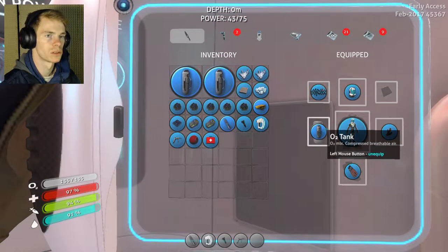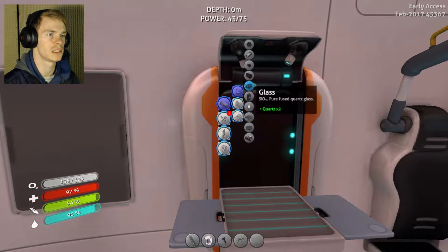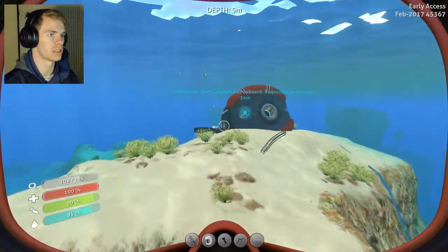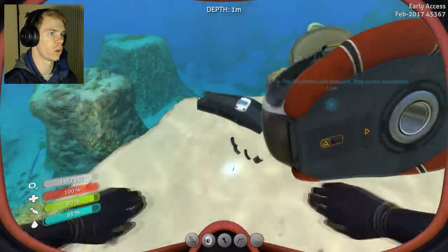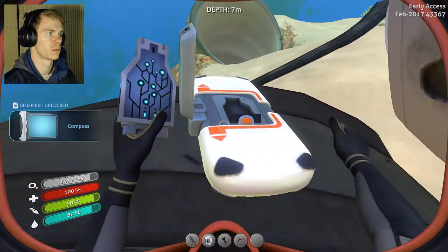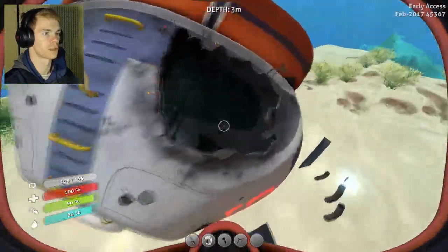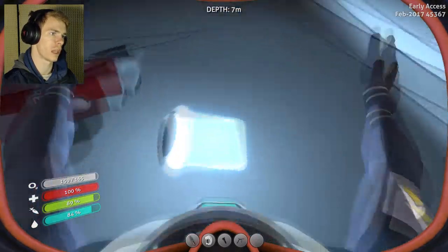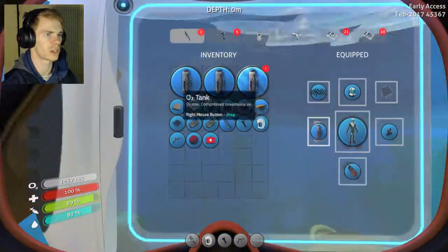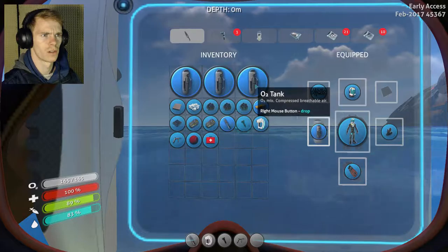I don't know exactly how far I can make it off of two extra O2 tanks, but I feel like if I do it right I should be able to make it all the way to the bottom. I'm really tempted to have a third one just in case. We are here and it looks like they definitely did sink — that's unfortunate. They had only one rad suit. I got a compass blueprint, cool. I'll look that over in just one second. I also noticed the oxygen tanks are automatically equipped, which is kind of cool.